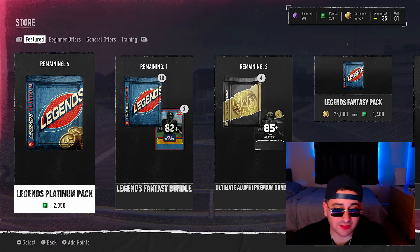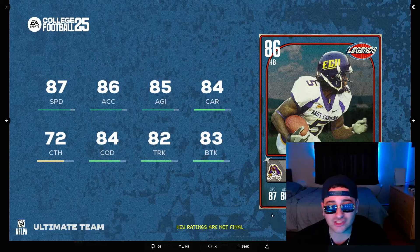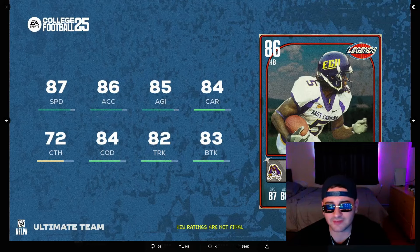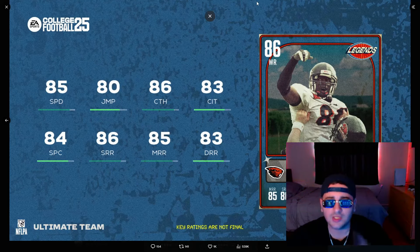Let's take a look at this week's legends. Von Miller — 83 speed, 84 acceleration, 81 power move, 87 finesse move — he's an 87 overall LTD. Chris Johnson — 87 speed, 86 acceleration, 82 trucking, 83 break tackle, 84 carrying. Chad Johnson — 85 speed, 80 jumping, 86 catching, 86 short route run, 85 mid route run — he's a beast. Those are this week's legends. If you enjoyed this video, smash that like button and subscribe if you are new — peace out, love y'all.